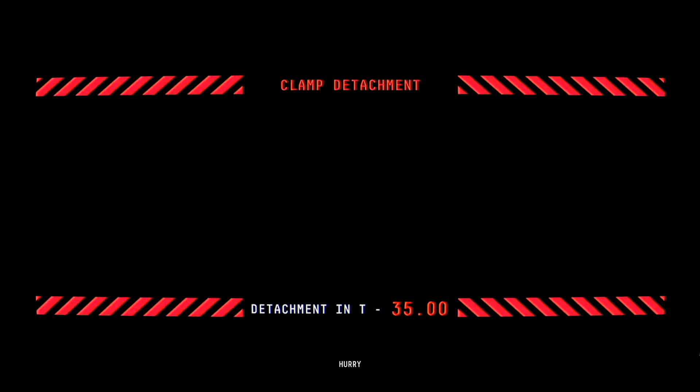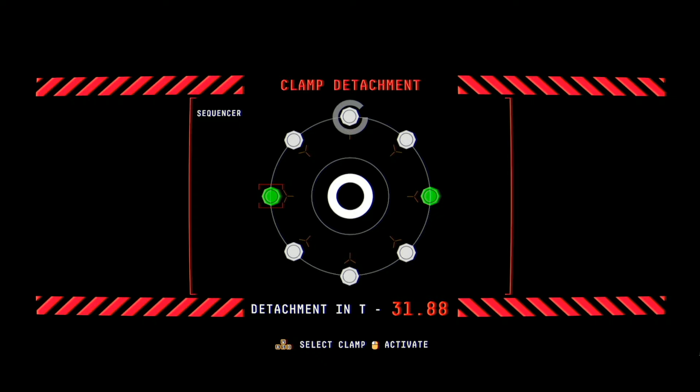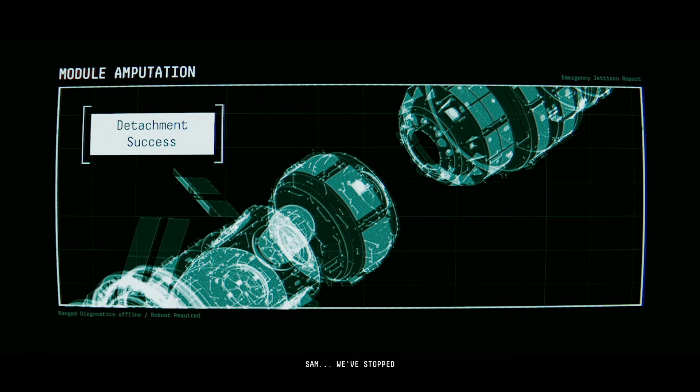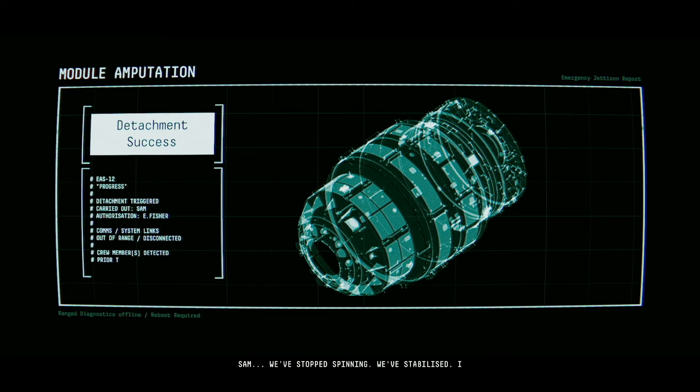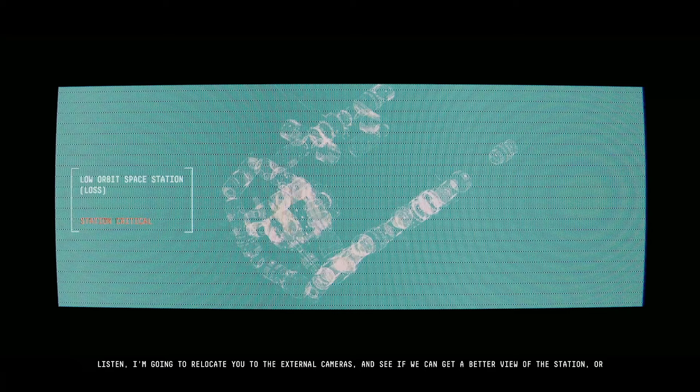2-9-0-3-4-1-9-0-3-4-1-9. Instead of just inputting the numbers themselves. Hurry! Target the jets and push the module away safely. And now this is essentially a series of quick time events where you're WASDing around these locks, including the weird diagonals. I hope to God if anyone's in there, I have their suit on. Sam. We've stopped spinning. We've stabilized. I think we're okay. Listen. I'm going to relocate you to the external cameras and see if we can get a better view of the station. Or what's left of it.